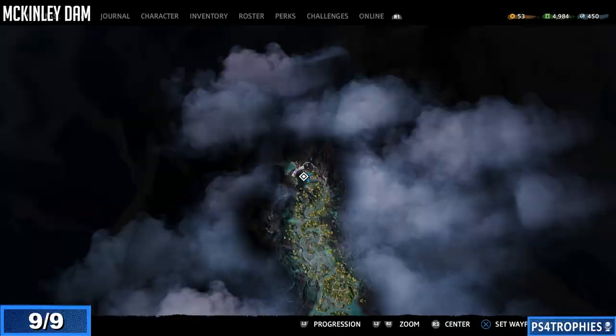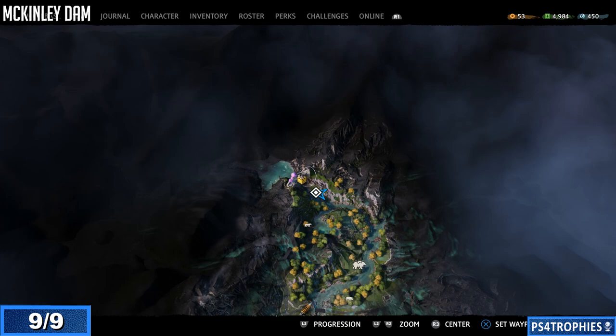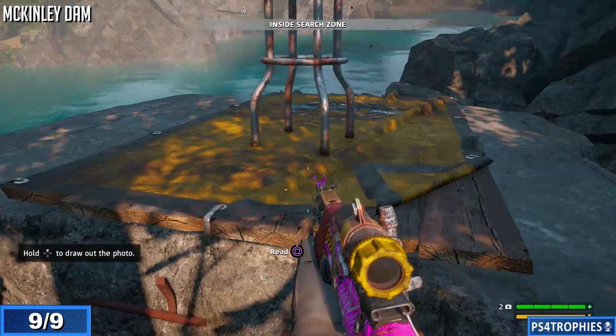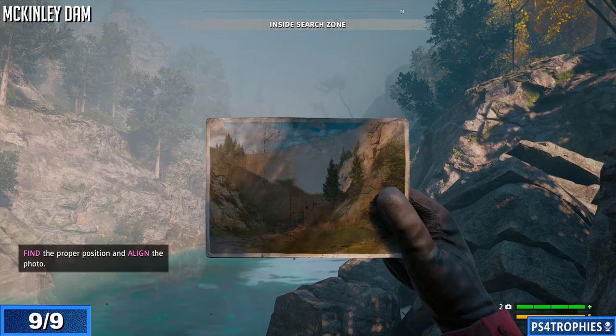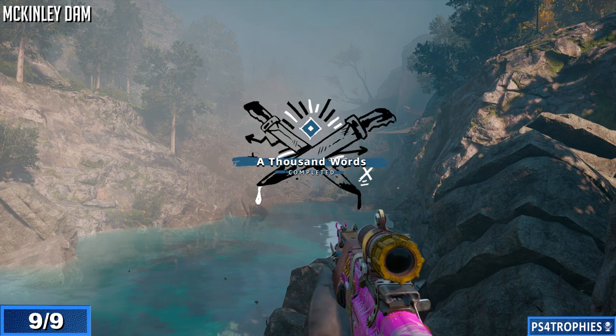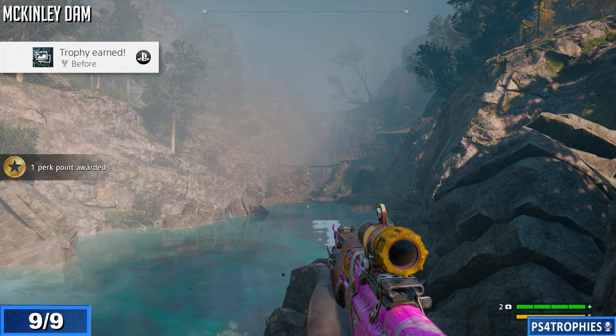Of course we're going to earn the Before trophy for completing this, and our last one is going to be McKinley Dam. Let's go ahead and take a photo of that. Unfortunately the dam is no longer really in one piece — as you can clearly see, it's not holding any water back, probably why certain areas are now flooded. And that will earn you the Before trophy. There's also one little surprise — the platinum trophy!